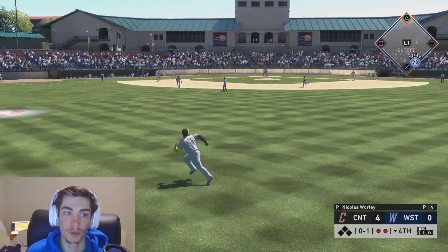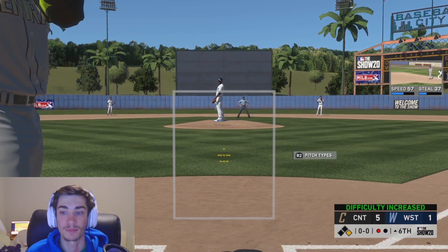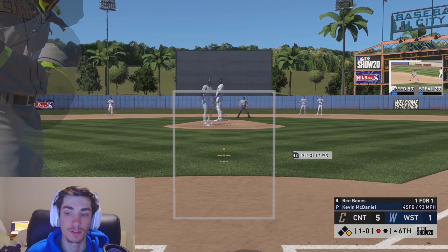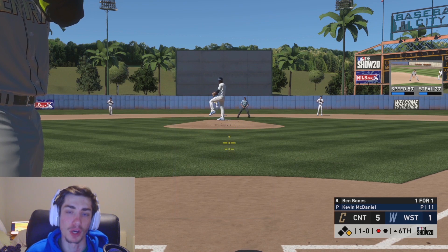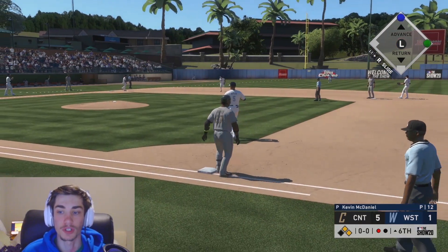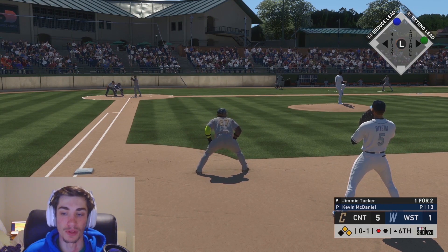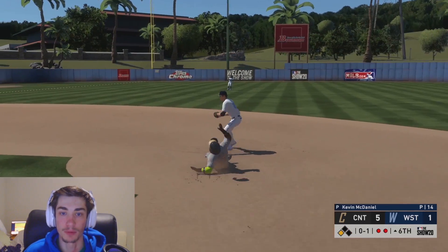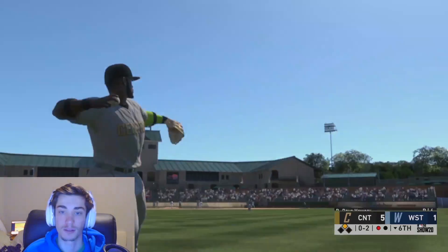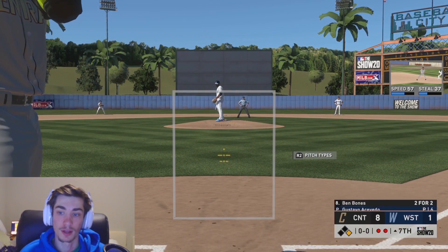Got an opportunity in the field — that's definitely the center fielder's ball but they let the right fielder take it. Difficulty has now been increased to Hall of Fame Plus. Gotta wait for our pitch, not be too aggressive — but I'm gonna be too aggressive. That one's ripped into left field, a nice single that gets the runner over. First and second with one out. Ben Bones goes deep to center field — two for two with a home run and a single, plus the sac fly, approaching legend difficulty.